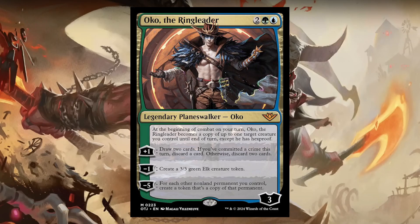Now we come to Oko, the Ringleader. He's apparently going to be one of the big bads. It looks like he's kind of fading away in the picture, like he's found a way out or something. He is still a planeswalker — for 2 generic, a green and a blue, he starts off with 3 loyalty. This looks like a static ability: at the beginning of combat on your turn, Oko the Ringleader becomes a copy of up to one target creature you control until end of turn, except he has hexproof. That's pretty decent.